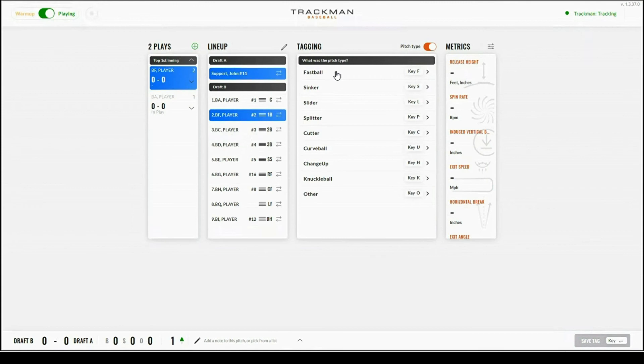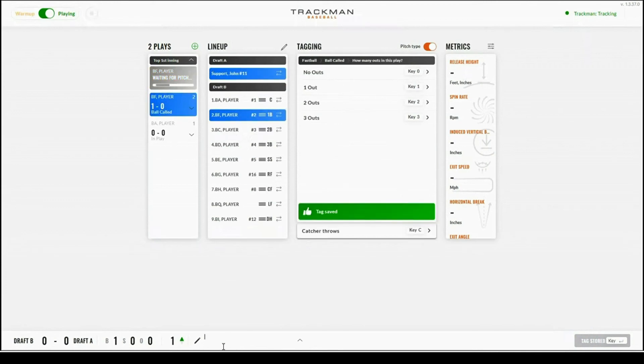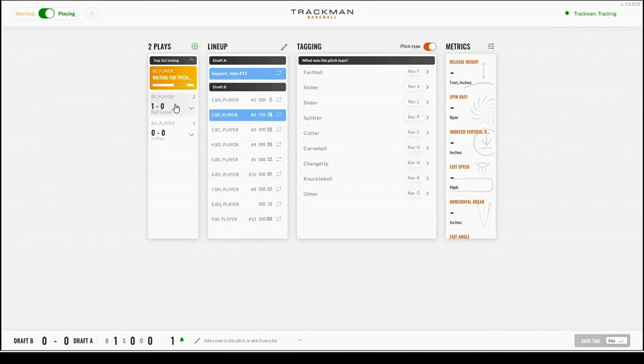Going through the flow can be far faster. For example, if it was a fastball called as a ball, all you have to select is ball called and no outs — if there were no outs and no runs scored, the tagging process will end and automatically save those values. In the bottom left hand corner you will see the current ball, strike, and out count, and you can change these using the up and down arrows if an error was made. You can also see the score and adjust it with the up and down arrow. To add a note to a pitch, select the pitch, type in the text box below, and hit save tag.